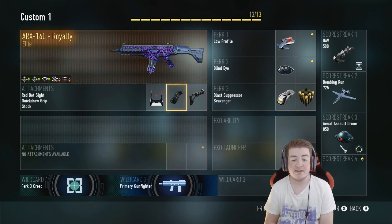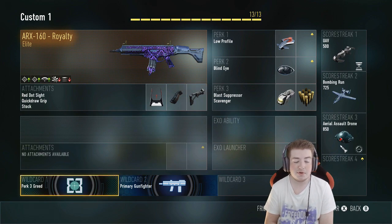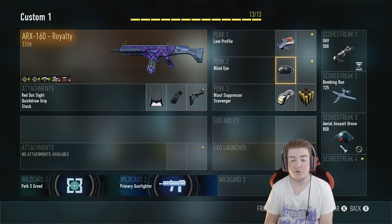Next up, we have the Red Dot Sight, the Quick Draw Grip, and also the Stark. For wildcards, as you can see, Perk 3 Greed and also Premier Gunfighter. After that, for Perk 1, we have Low Profile. For Perk 2, Blind Eye. And of course, as always, Blast Suppressor and also Scavenger.